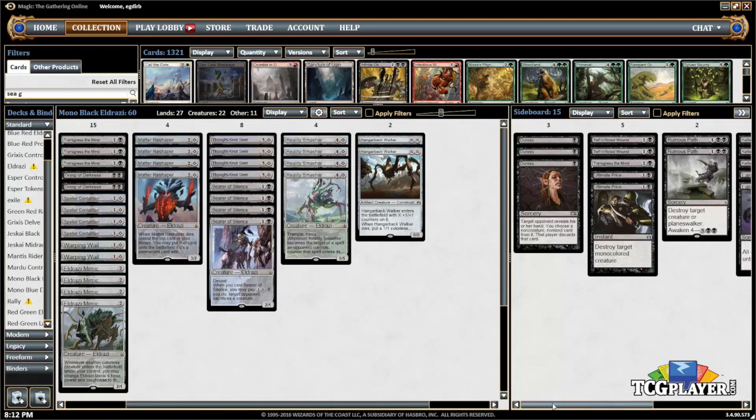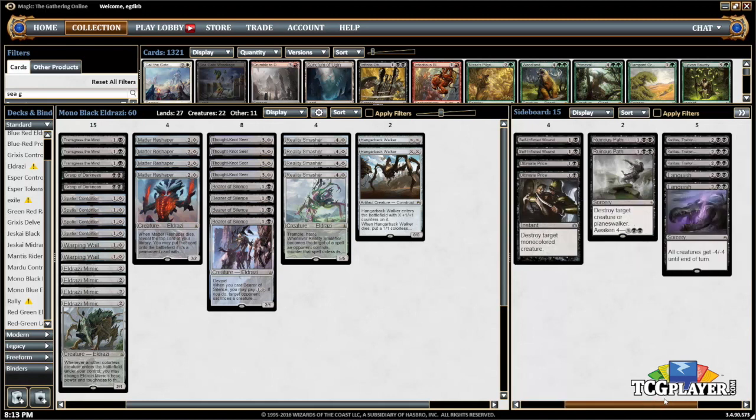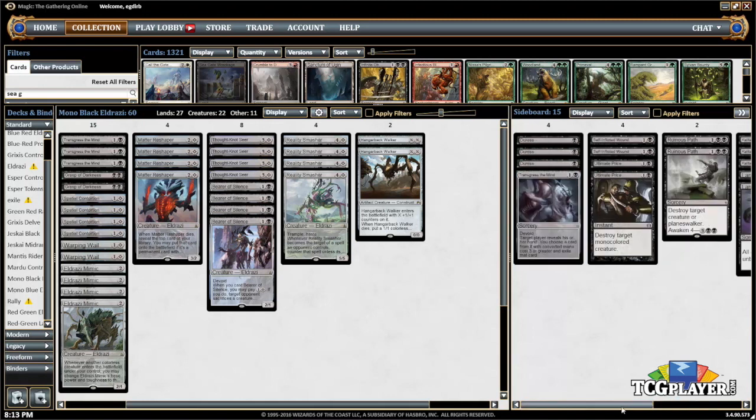Let's look at the sideboard. We see three copies of Duress — more discard because against certain non-creature decks, since we don't have access to counterspells, we really want to fight with discard. Against a deck like Rally, maybe a Prowess deck, or just a deck with a lot of non-creature spells, we want Duress and Transgress the Mind. Most of our other sideboard spells are actually just removal, which is pretty typical of a black deck — discard and removal, that makes sense.